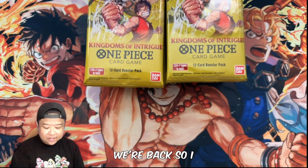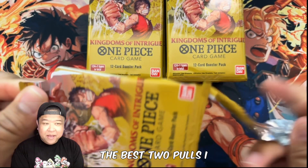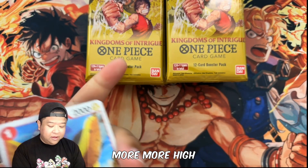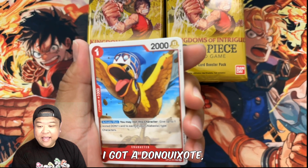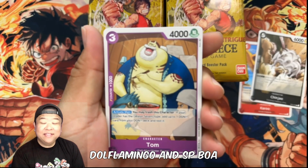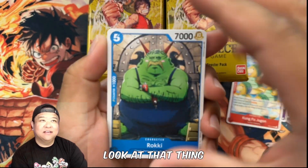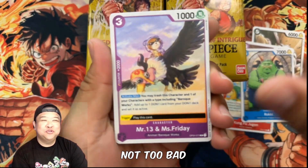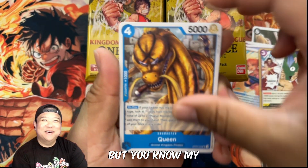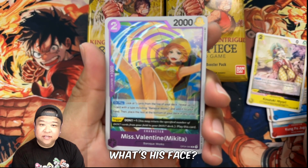Alright guys, we're back. I remember when I first opened this box — the best two pulls were pretty crazy at the time because the value was a lot higher. I got a Don Quixote Doflamingo and the SP Boa, which is pretty sick. I still got the Boa if you guys want to look at that at the end. It's very, very nice. She is my favorite character.